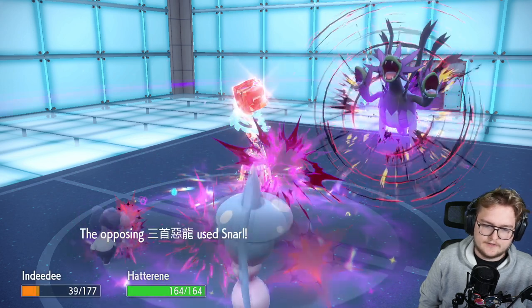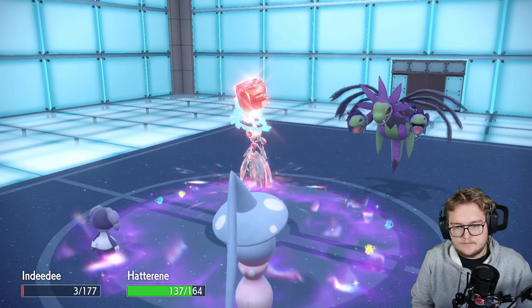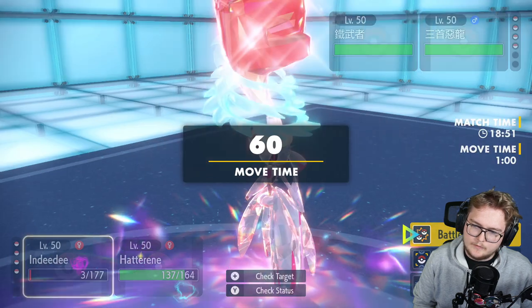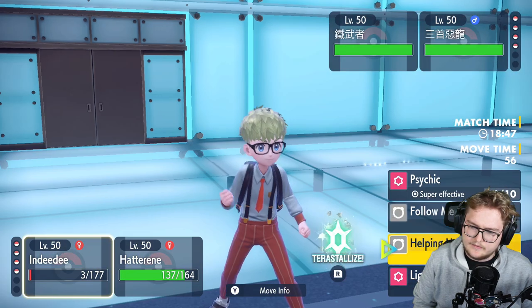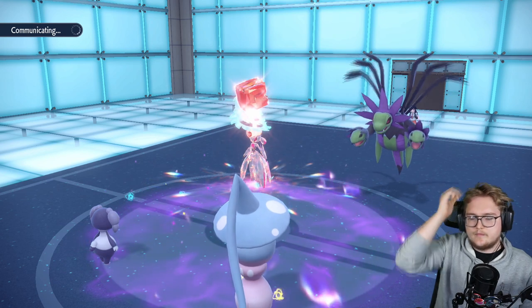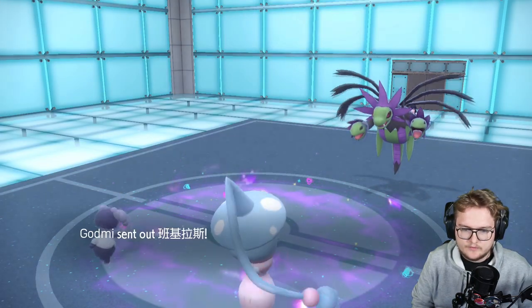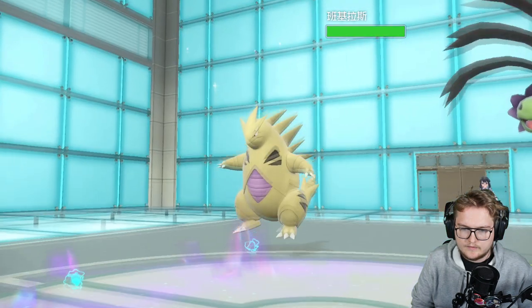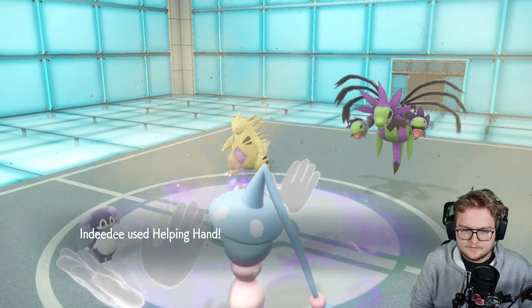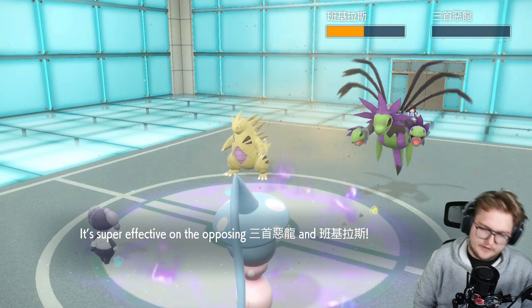Alright, snarl — that's fine. Indeedy still survived — that's actually amazing. Okay, trick room goes up. Helping hand plus dazzle gleam — dazzle gleam would kill well, I think. Helping hand dazzle gleam — I think that does kill both of them. I'm still life orb as well. While snarl is annoying — okay, they withdrew. Tyranitar setting up sand so my Indeedy will certainly die. That's fine — trick room is done already. That's a gleam — let's hope it kills the Hydreigon. It does kill the Hydreigon!